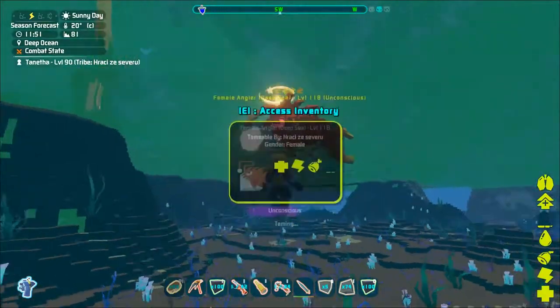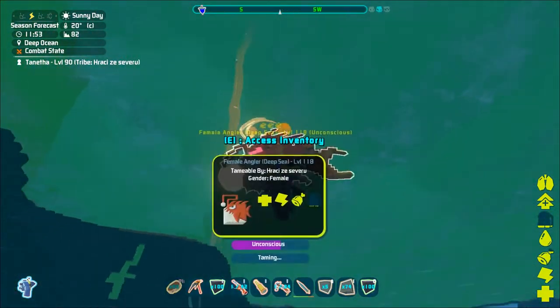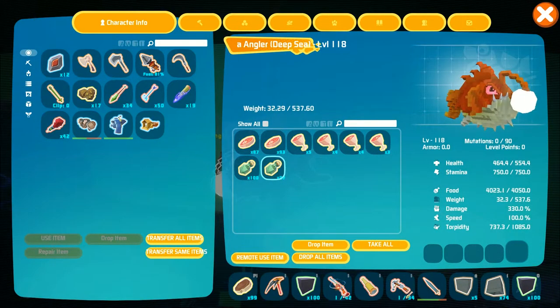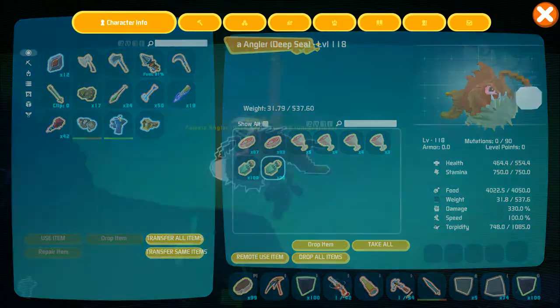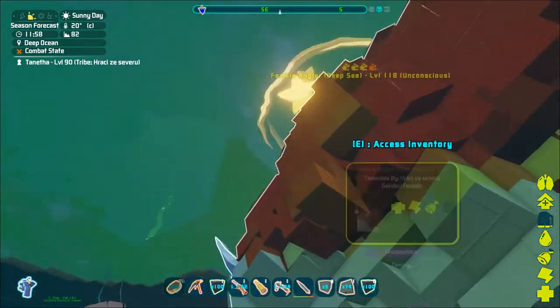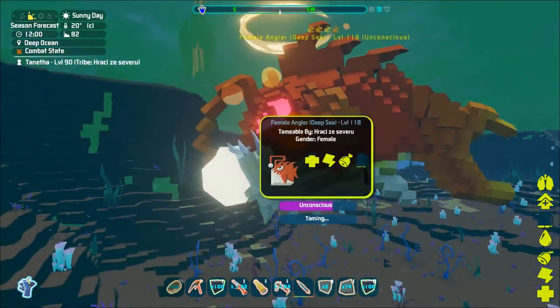The next step is to place taming food into their inventory. The best choice would be raw prime meat, but the angler is tameable with other types of meat as well. Also, once you have access to kibble or once it's introduced to the game, the angler will be tamed with the Compy egg kibble.